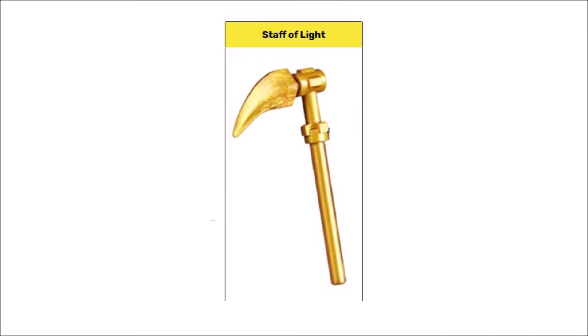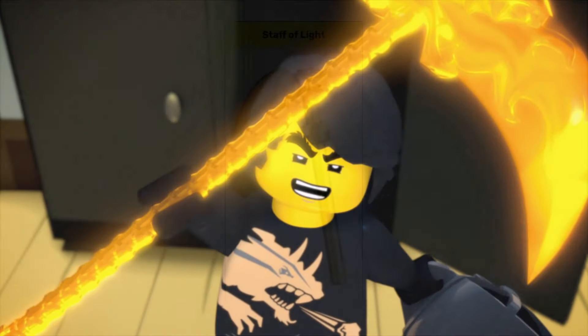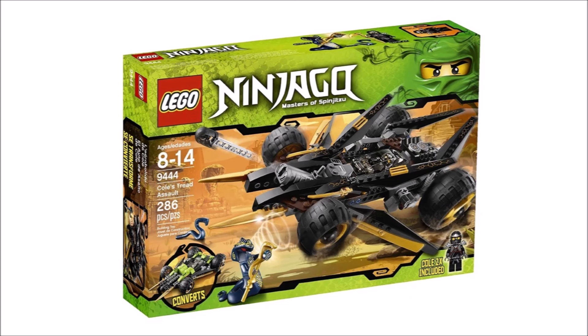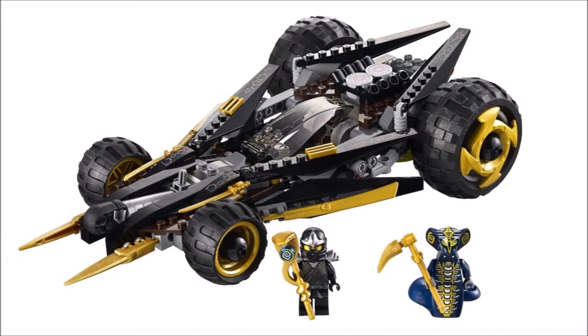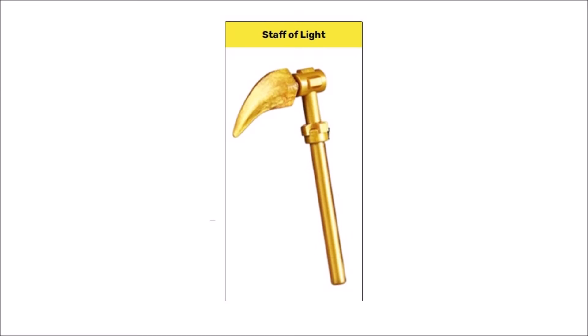Now this right here is the Staff of Light, which according to the Ninjago wiki is in fact separate from the Scythe of Quakes. You might recognize this as the Scythe of Quakes — it is not the Scythe of Quakes. This is the Staff of Light. It is featured in Cole's Tread Assault set from 2012, and it's apparently a Hypnobrai weapon, as Scales can be seen wielding it in some of the promotional material. Lego.com even wrote a whole description for this weapon: 'A favored weapon among the Hypnobrai, excellent for striking the final blow when your victim has been paralyzed by the Hypnobrai stare or rattle.' Wow, so cool — and totally not the Scythe of Quakes.